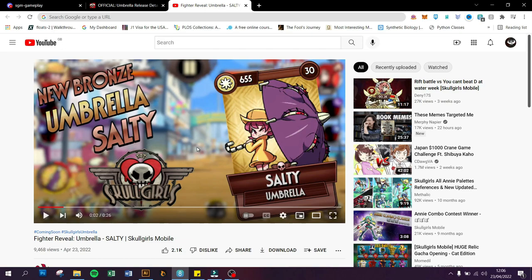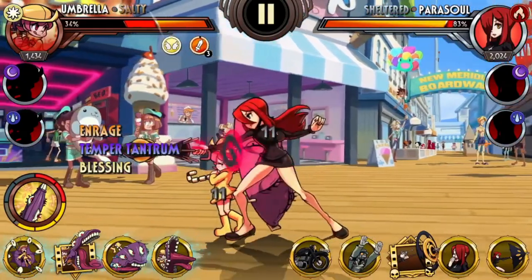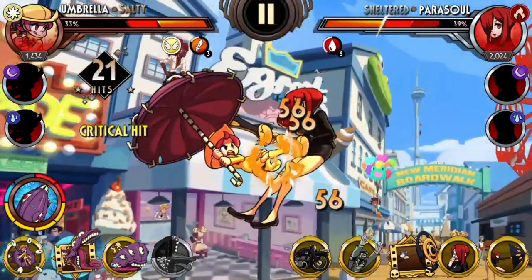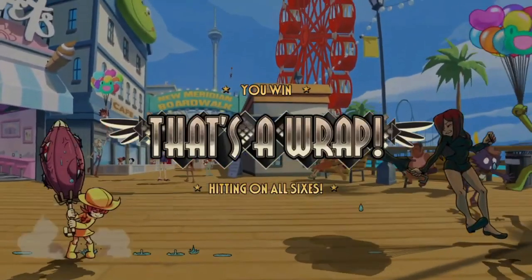Next is the trailer, which just dropped last night — Umbrella's first ever trailer on her gameplay in this game. We're going to analyze it and I'll stop at certain points to highlight things that are useful and interesting to know about her gameplay. We'll start by watching the whole clip and then pause at certain points during our second watch. By the reveal, Umbrella Salty is the name of the Bronze variant and this is a light variant.